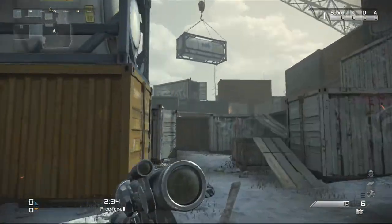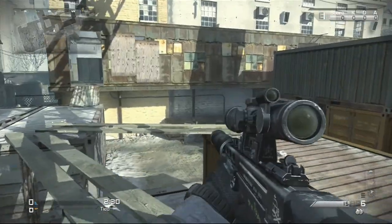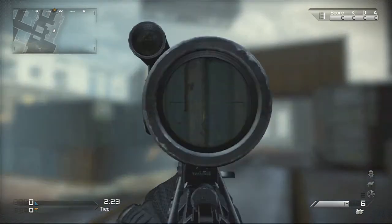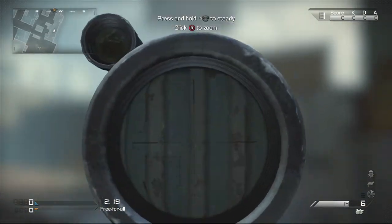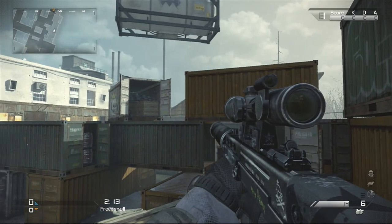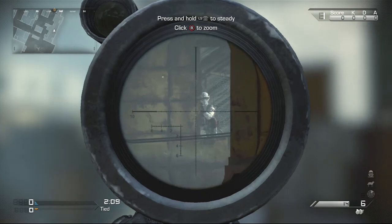Over here we have a couple other nice ones. If you're using a sniper rifle — most of these, like this barrel one over here, work for assault rifles — but this one works if you're a sniper. It's an easy jump shot right there. You jump once to see them, spot the guys, jump a second time to make your shot. Or you can climb on this box, and if you're very careful about how far you go over, you can see about half that opening and get your snipe right there.